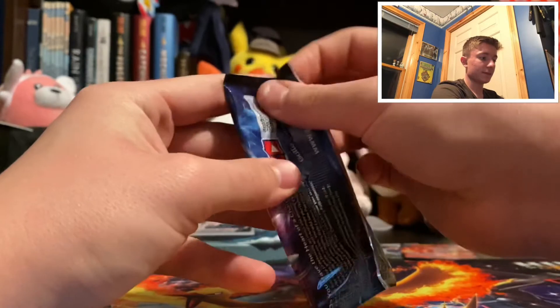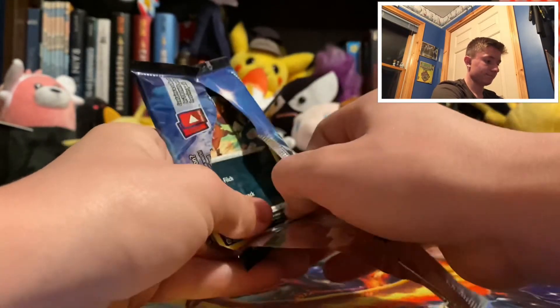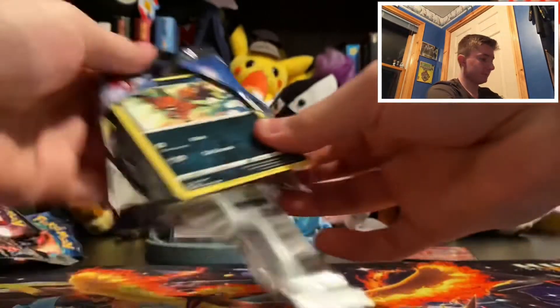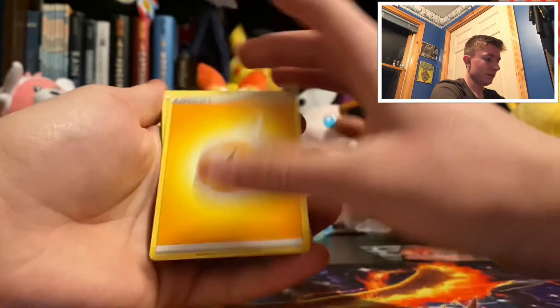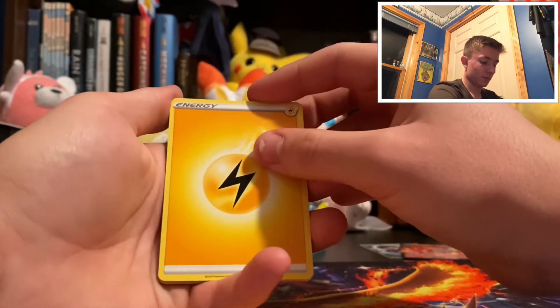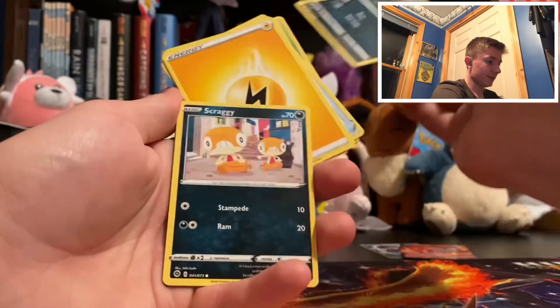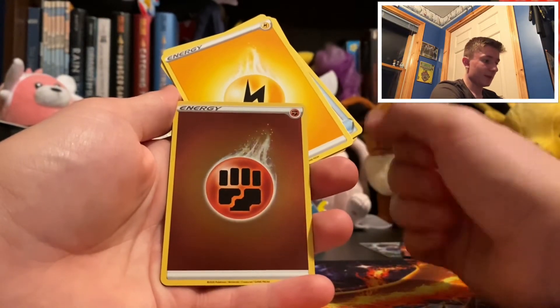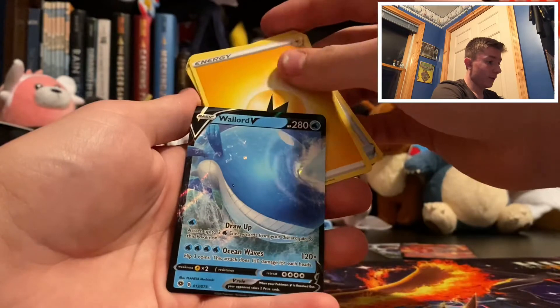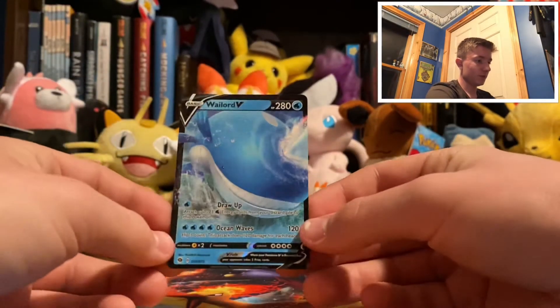Last pack — might we get a Rainbow Rare? Might we get the Shiny Charizard? Let's see. From the back: Electric Energy, Rotom Bike, Machoke, Team Yell Grunt, Nickit, Kakuna, Ekans, Scraggy, Full Heal, Reverse Fighting Energy. Could this be the pack that gets the Rainbow Rare? Wailord V! Alright, very good. Good note to end it on.